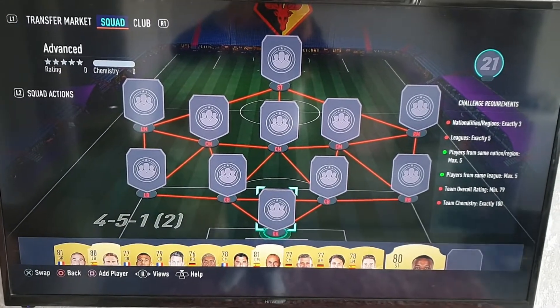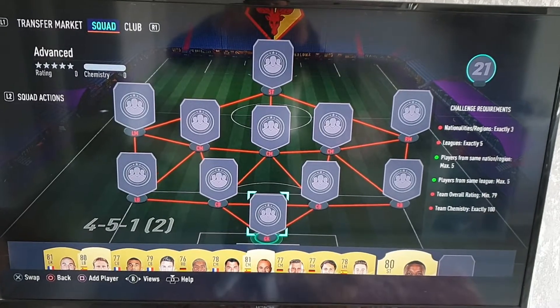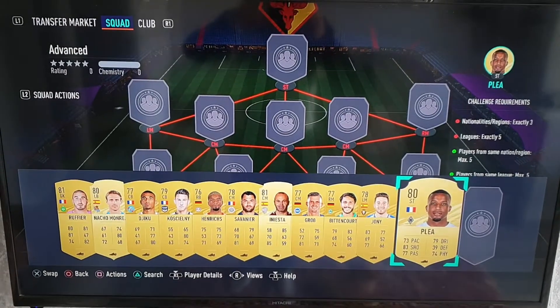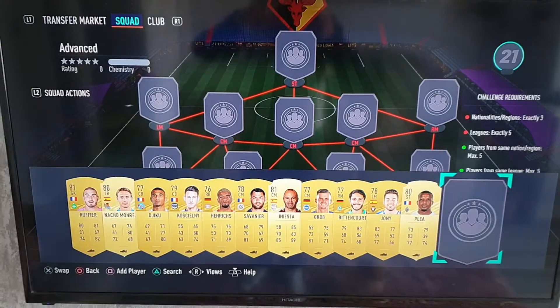Here we have the advanced SBC, nice easy one, all players under a K. So just to get the show on the road, let's start with Rufia in net.